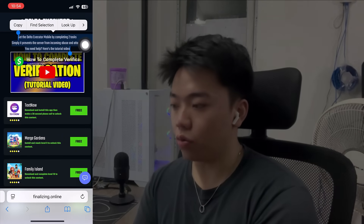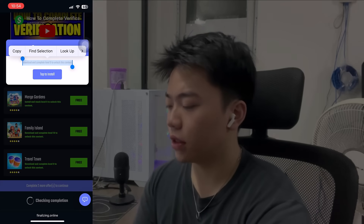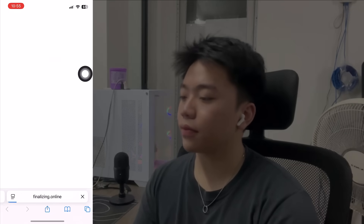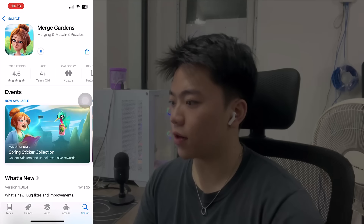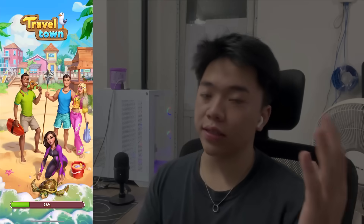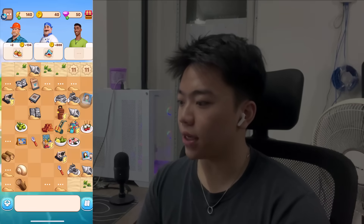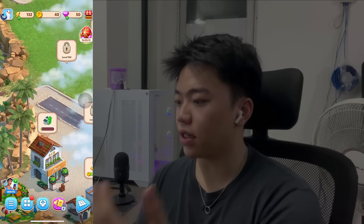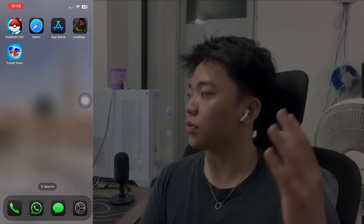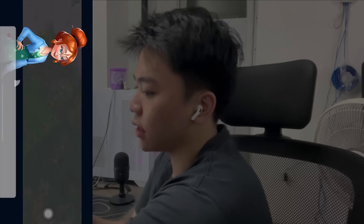I'm just gonna download two apps right here. Let's go for this one first — tap to install that. That's Travel Town. And just go back and download our second one here, Merge Garden. Travel Town's done. All you need to do is spend one to two minutes on each app. It doesn't matter what you do, just do it — it's very quick, very easy. I'm just gonna log into the app and play very easily. Now I'm gonna go to the second app, Merge Garden, and do the same exact thing. Just spend a few minutes on the app and that's about it. Just doing some merging — very simple, very easy, nothing too crazy.